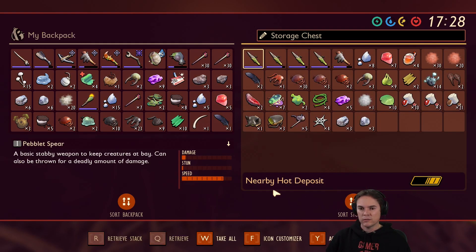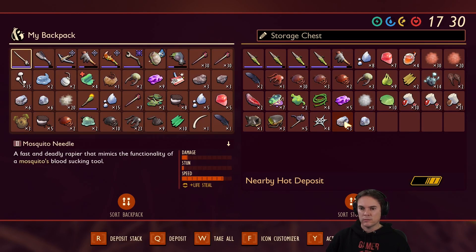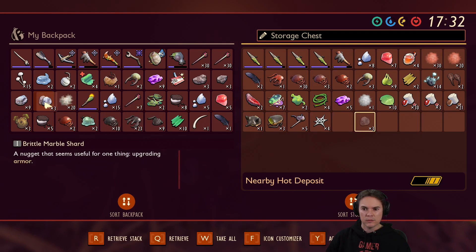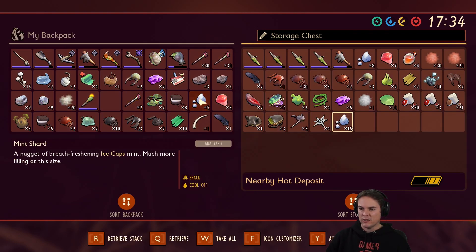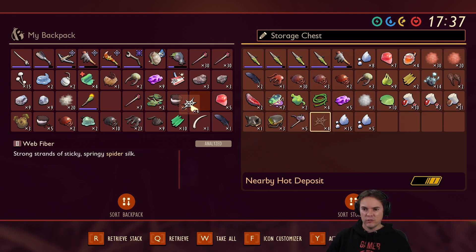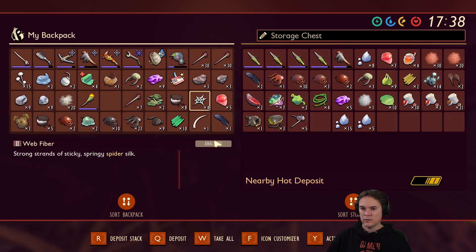Can I craft some more bandages? I was able to kill a worker on my own last time. We need to find some sap as well. I've got a load more mint in here, and there's some spider silk. Should I set that off going into a rope? Yeah, that would be cool. I'll put that in here. Makes sense.